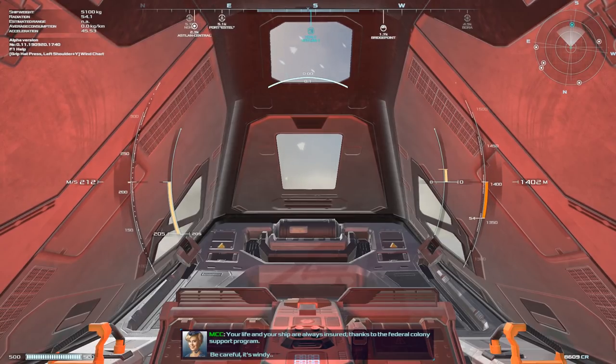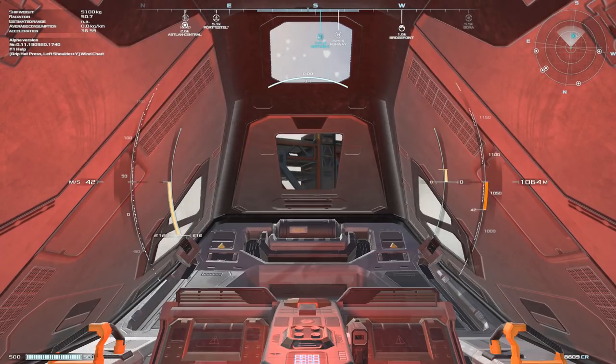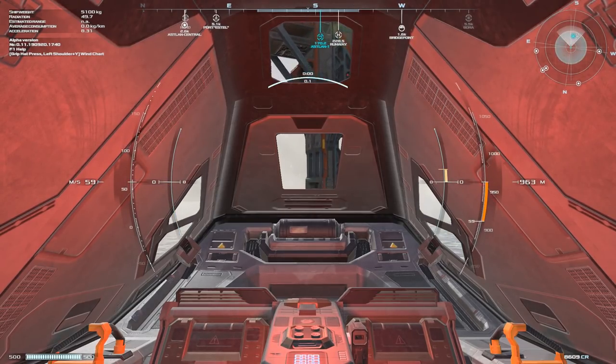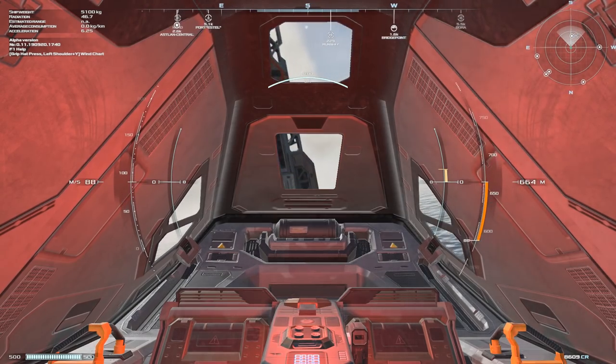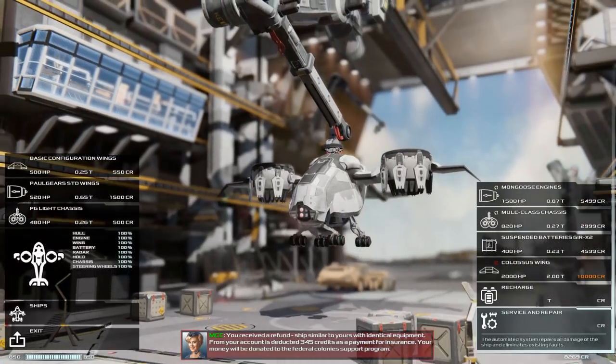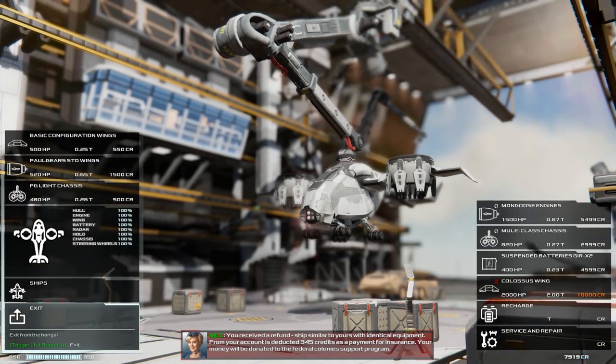We don't have any control over the escape capsule — this is all entirely automated, so you simply sit back, relax and wait for it to deliver you back to a base. We arrive on a little platform before finding ourselves in a replacement ship, which is an exact clone of the previous one.